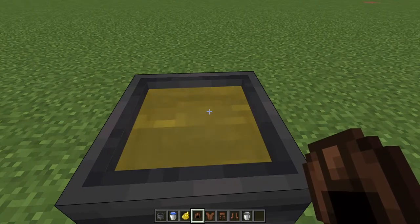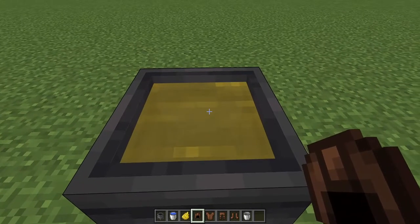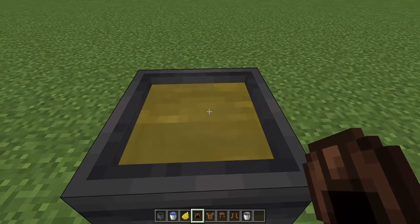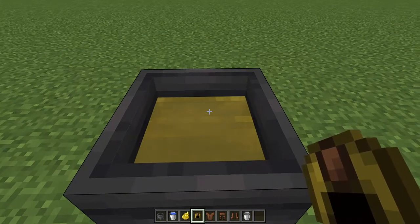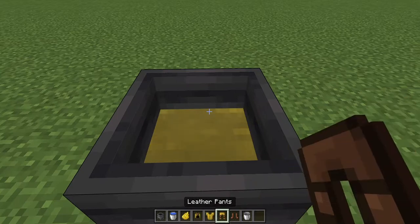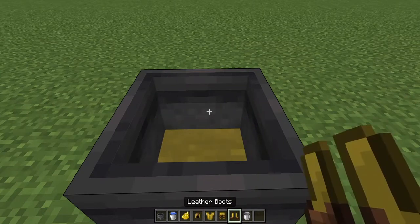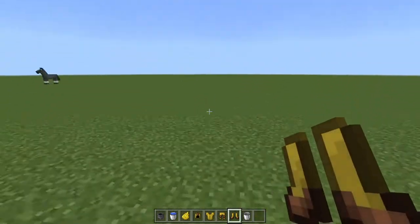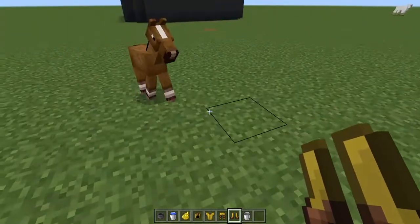...that is dyed yellow. Now you want to press the use item button while holding any of your leather items and it will dye it. Now we don't need the cauldron anymore so we can break it.